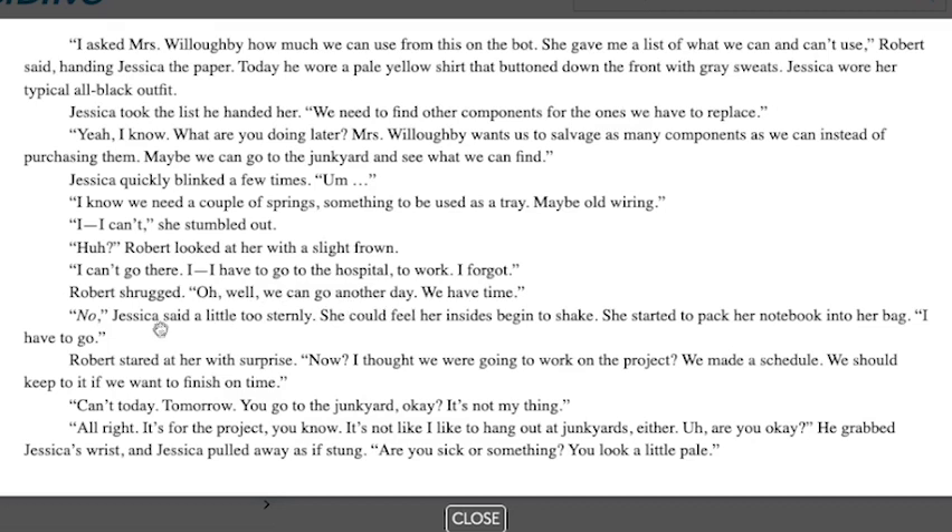'We can go another day. We have time.' 'No,' Jessica said a little too sternly. She could feel her insides begin to shake. She started to pack her notebook into her bag. 'I have to go.' Robert stared at her with surprise. 'Now? I thought we were going to work on the project. We made a schedule — we should keep to it if we want to finish on time.' 'Can today. Tomorrow you go to the junkyard, okay? It's not my thing.' 'All right, it's for the project. It's not like I like to hang out at junkyards either. Are you okay?'